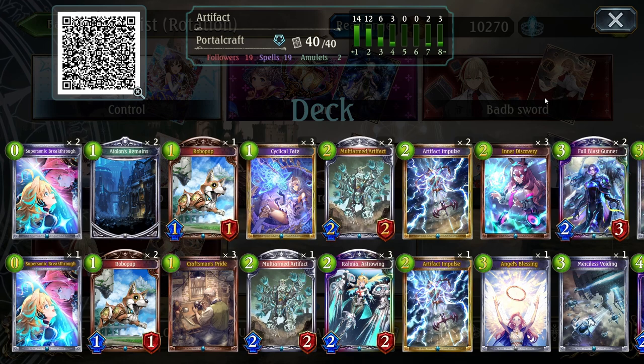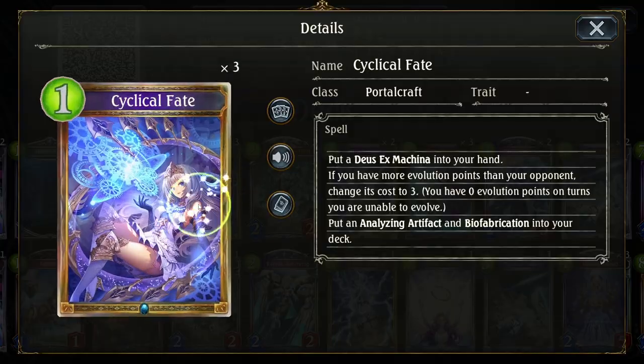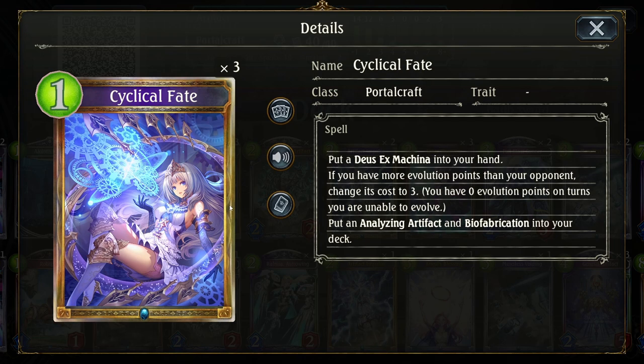We are back on Shadowverse today and today we are looking at Artifact Portal. This got a fairly decent amount of support with this card right here, that gives you a Deus Ex Machina. They brought her back and somehow found a way to make her even cheaper than before — she was 6, then 5, and now potentially as low as 3.